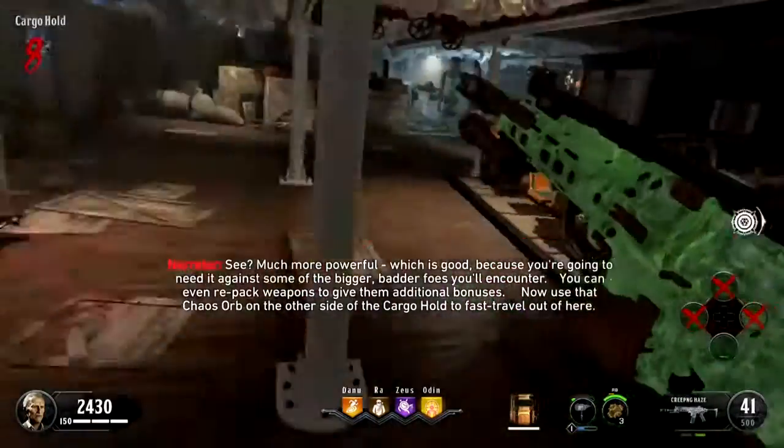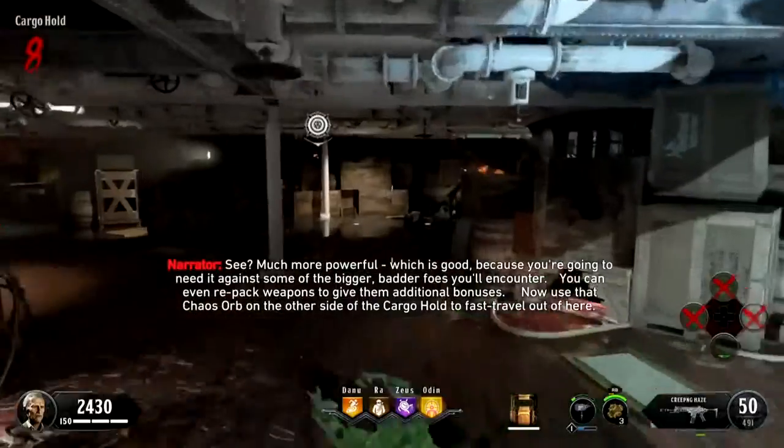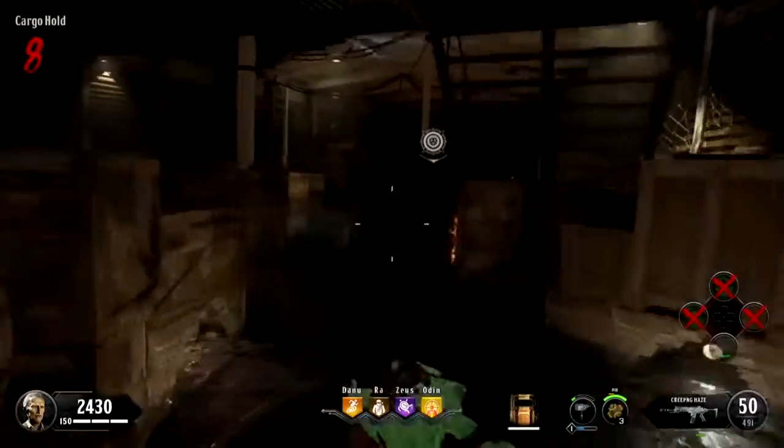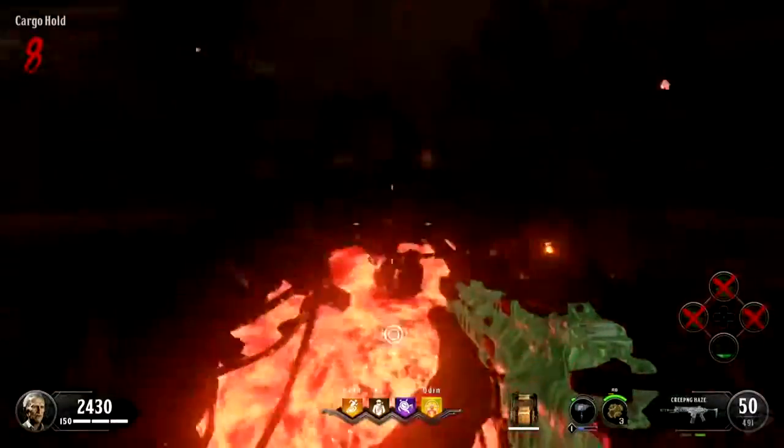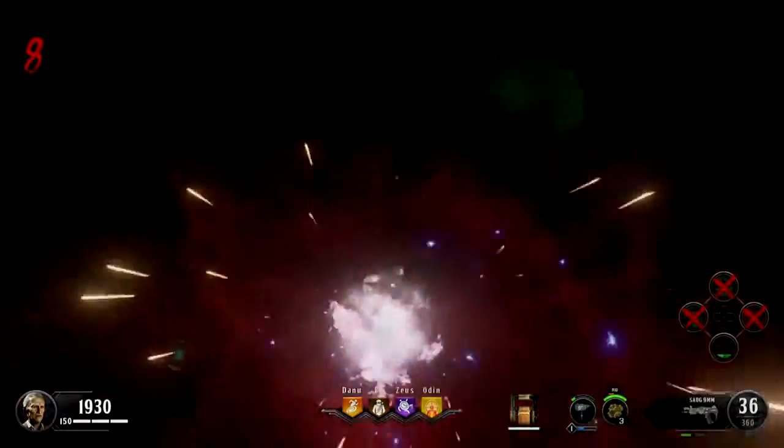Now use that Chaos Orb on the other side of the cargo hold to fast travel out of here. Congratulations. You've completed the zombies tutorial. Now go do it for real.